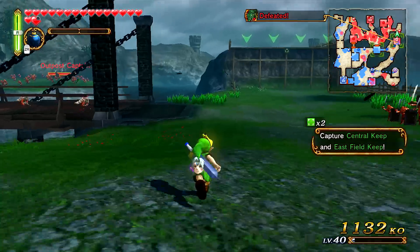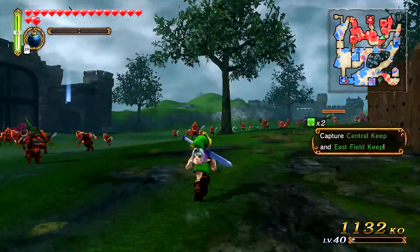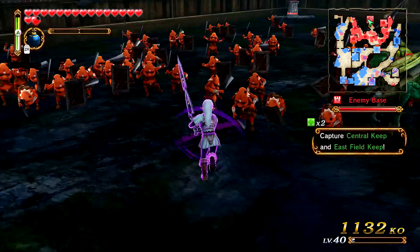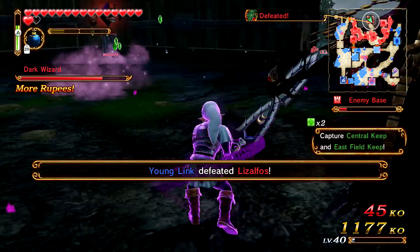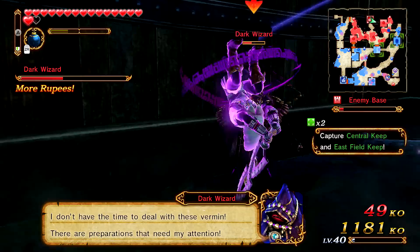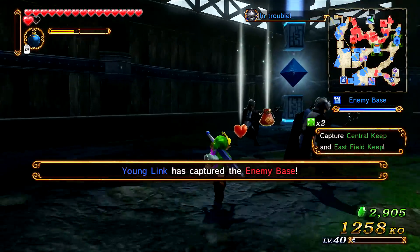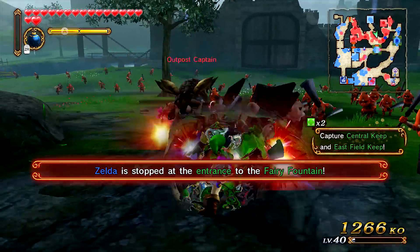I'm gonna go ahead and kill Wizzro in this form — let's see how fast we can actually kill him. I don't really have to kill anybody else in this area, because when we summon the Great Fairy she kills like half the enemies. Normal basic attacks shoot out a blue laser — the sword beams that Fierce Deity shoots out, which I believe consumes magic. Wizzro's HP bar just went all the way to the lowest point it can get, and then he just vanished — that is how ridiculously strong this character is.